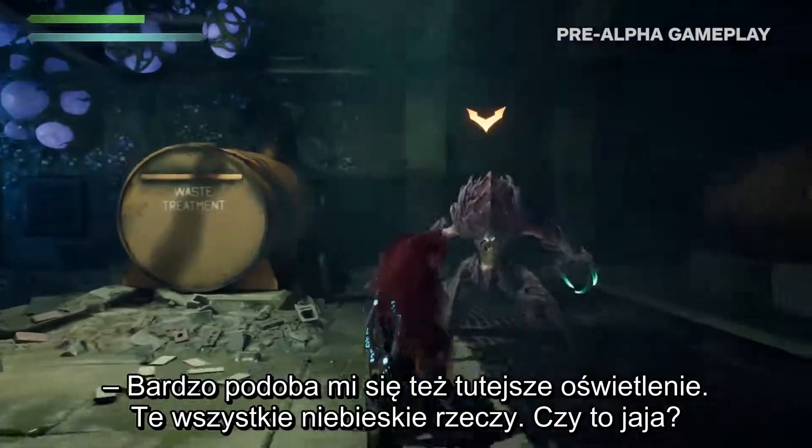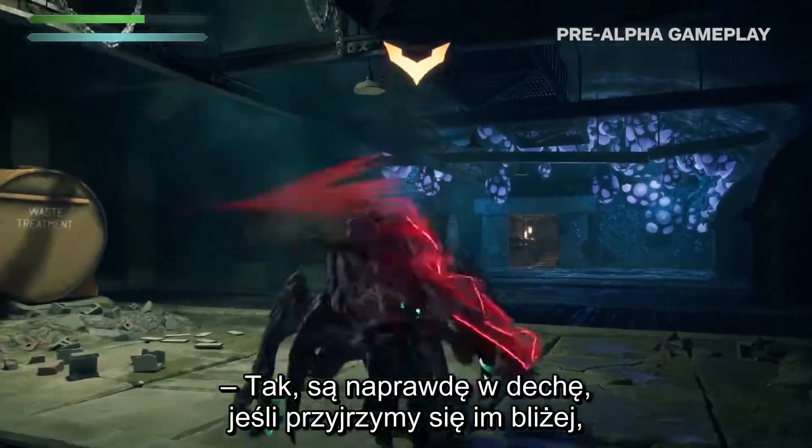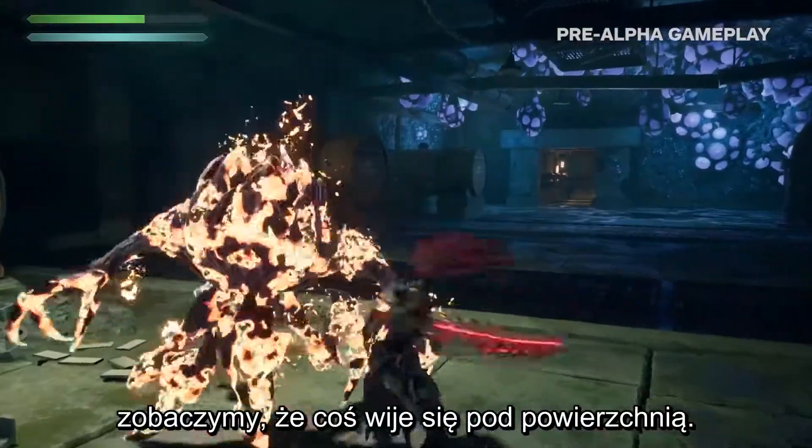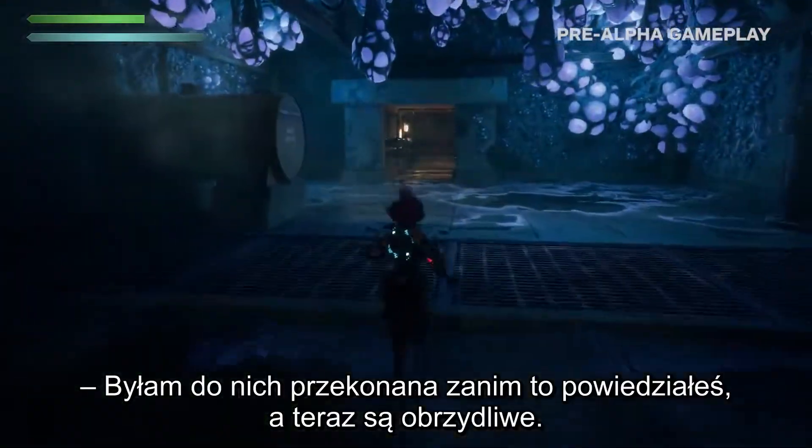I also really like the lighting in here. What are the blue things? Are those eggs? Yeah, those are sort of the egg sacs. If you look at them closely, there's like stuff squirming under the surface. Well, that makes me like them slightly less. I was sold on it until you said that and now it's gross.